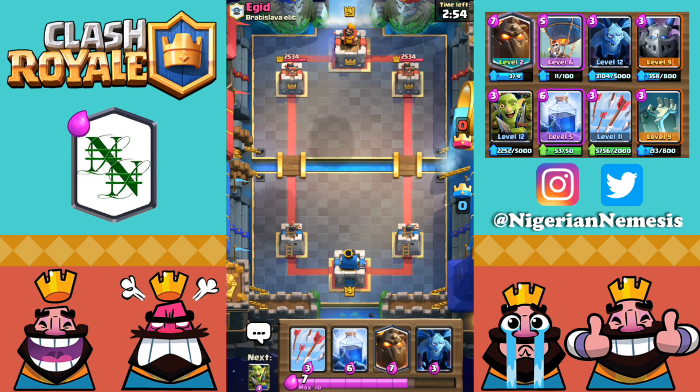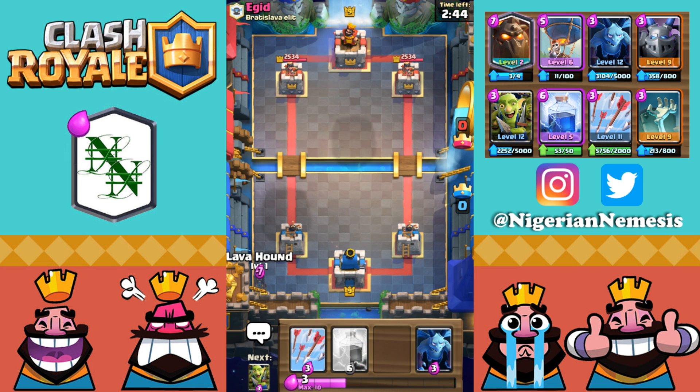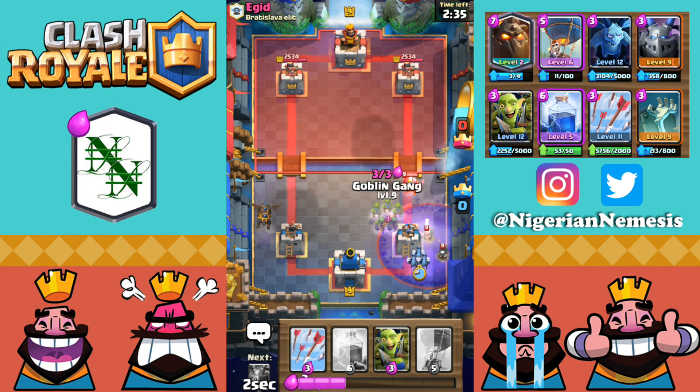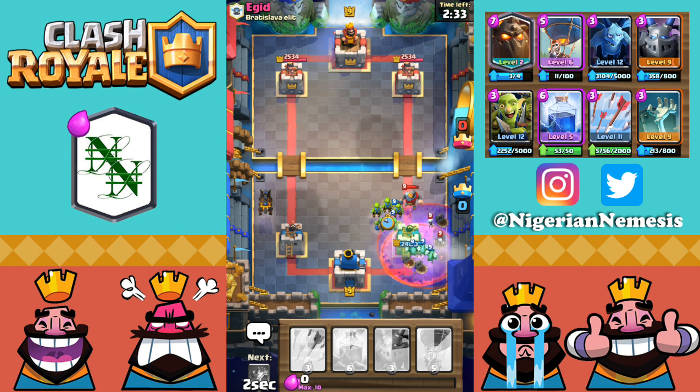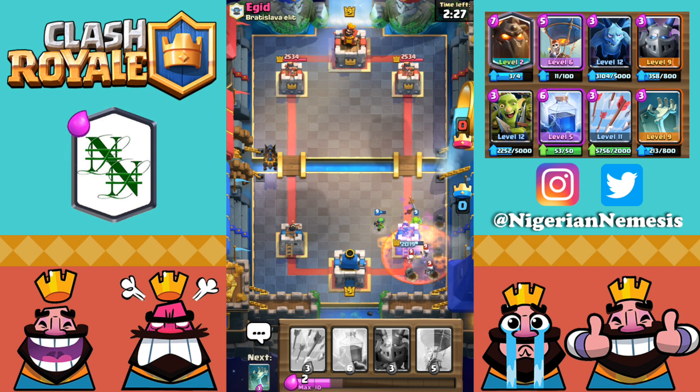Let's hop into the next battle up against Egghead and see if we can secure another victory with the lava hound balloon combination. This is the kind of starting hand I like — if they go for a golem push on the other side, we just switch lanes. Since he's not playing anything, I'm going to play the lava hound early. He plays a graveyard, so let's go with minions to counter the graveyard and goblin gang to counter the knight — that should be good. His poison came in just a little bit late, so we're cleaning up this graveyard push relatively easily.